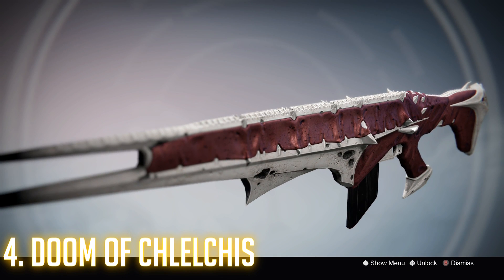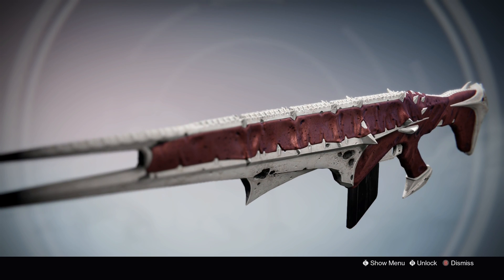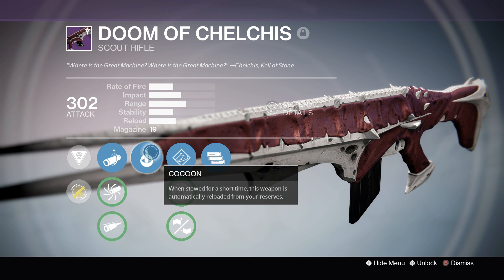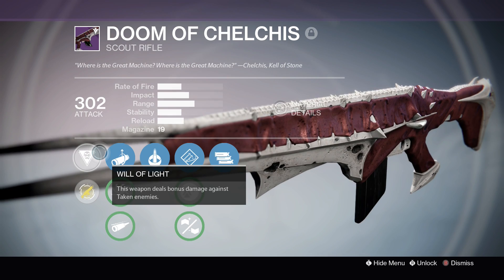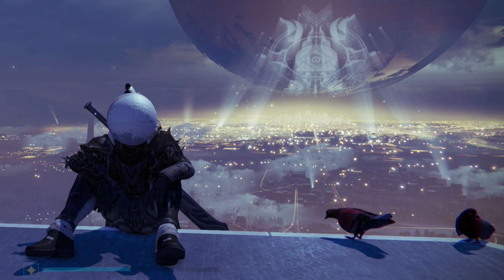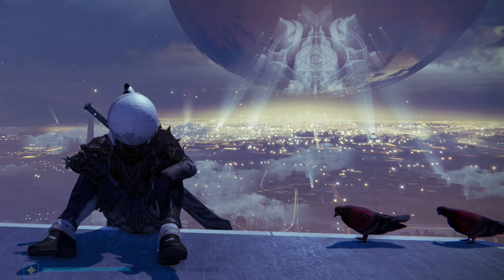At number four, we have the Doom of Chelchis — the scout rifle from the raid. Scout rifles have always been a great thing to have in Destiny, especially in PvE and more recently in the Crucible. The Doom of Chelchis can be fired in full automatic, so it's somewhat of a lazy man's scout rifle — you don't need to shoot each bullet manually. It is essentially the Vision of Confluence of the Taken King. The Vision of Confluence was a fantastic gun; the Doom doesn't have quite the same stability, but since Vision of Confluence has been obsolete, this is the next best thing.